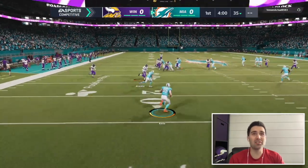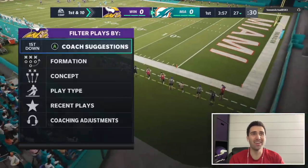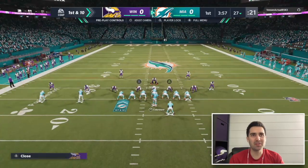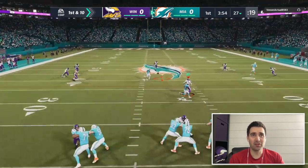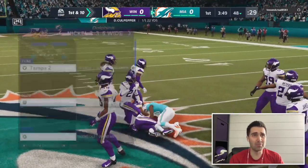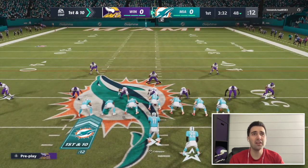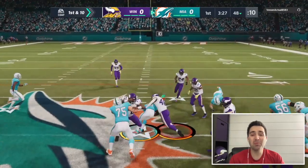We're starting on defense here. Anytime I see somebody come out in a Slot Gun, I'm thinking heavy runner. I'm going to go Nickel 3-3-5 Wide. That was a good pass — a little slow in the lurk for me. Same formation, I'm going to double mable both sides to get him into a tough position, and now he runs.